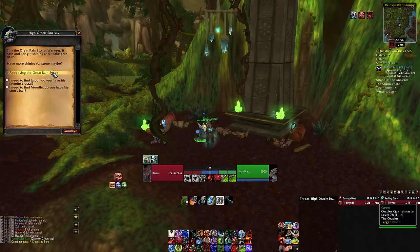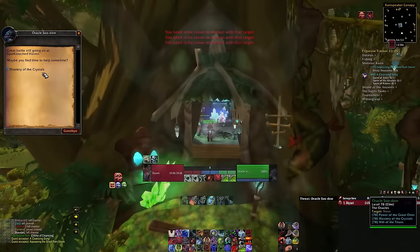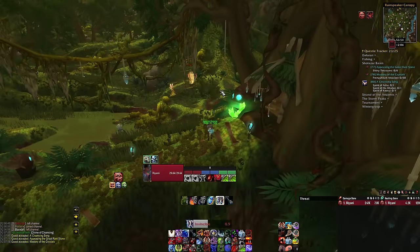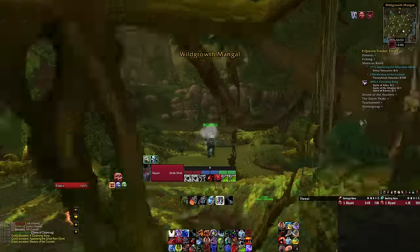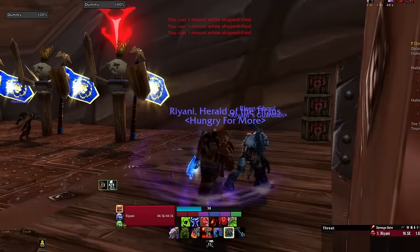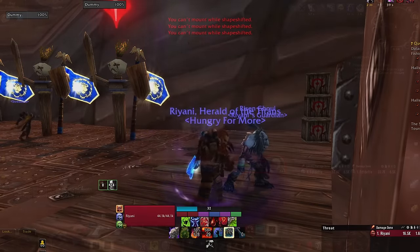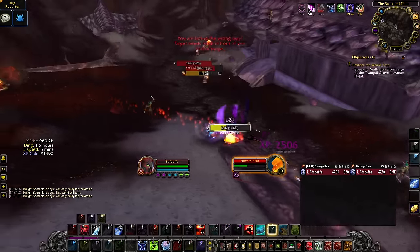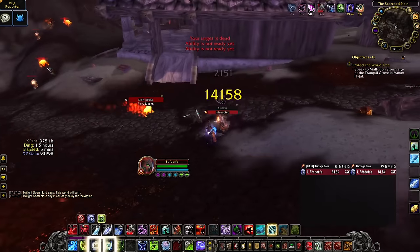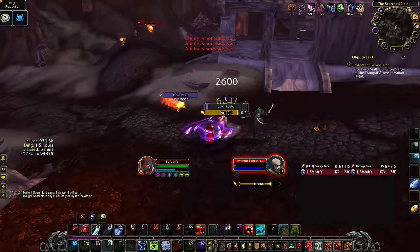If you are a filthy casual who haven't spent over 20 days gaining the trust of the Oracles, then doing the same build with normal trinkets will be just fine — it'll just be slightly slower and you may find yourself sometimes with empty globals. If you have Deathbringer's Will, remember to have a cancel aura macro for the trinket tied to your flying mount. While running this build questing on the beta, I was able to get over 2 million experience per hour, but that was pretty much without any competition. The launch could be an absolute mess, or it could be layered up the wazoo.